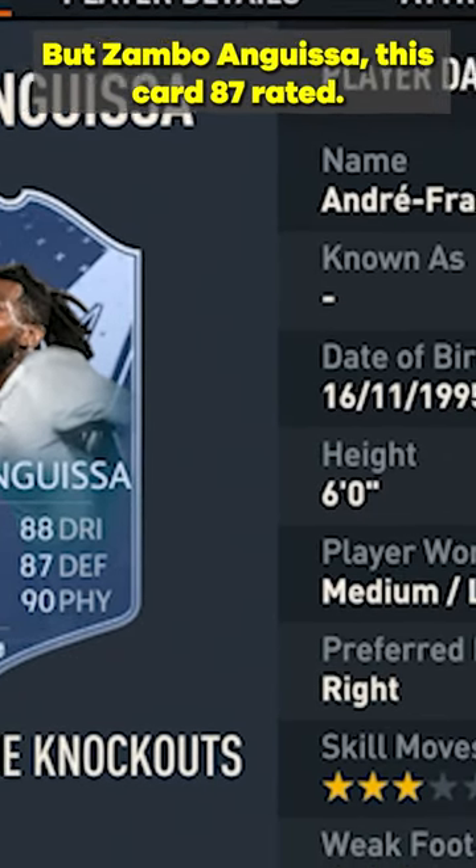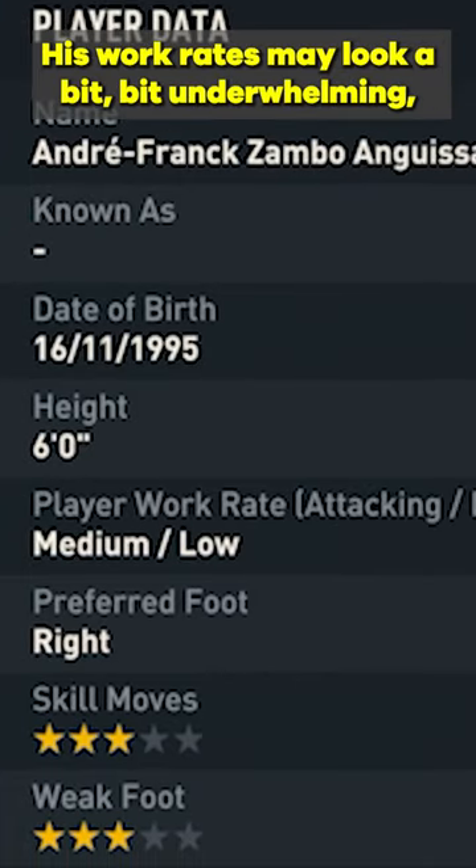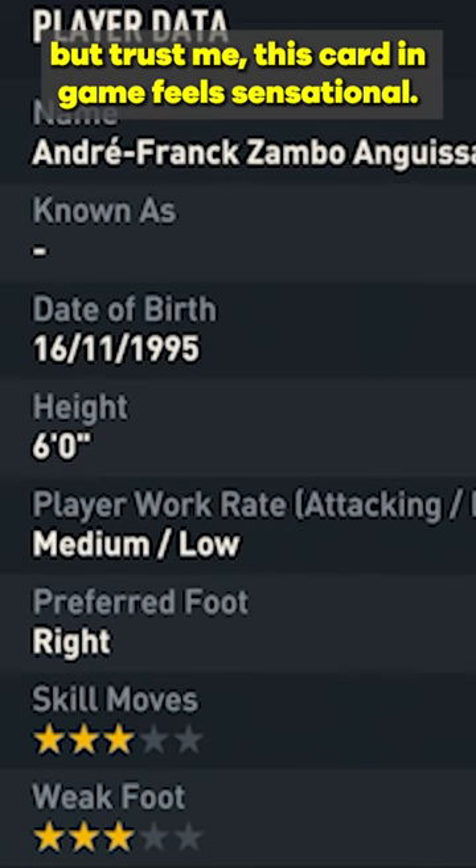Zombo Anguisa — this card. 87 rated, he's crazy good. His work rates may look a bit underwhelming, but trust me, this card in-game feels sensational.